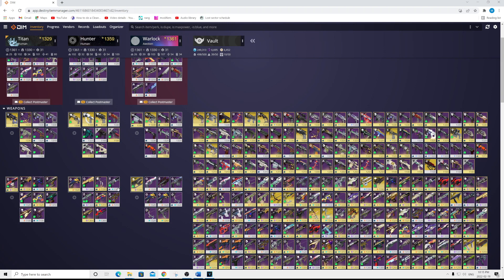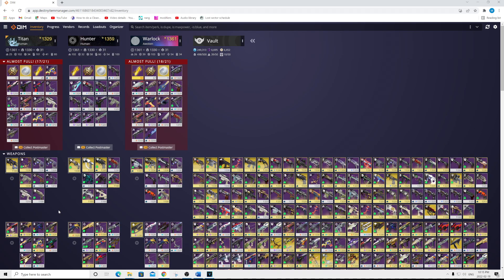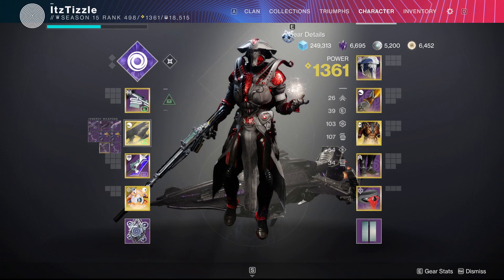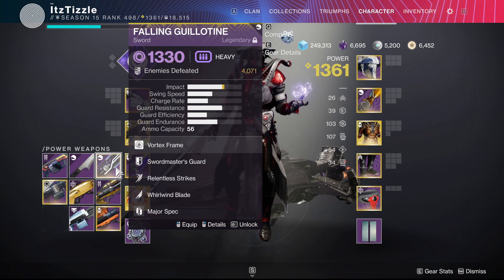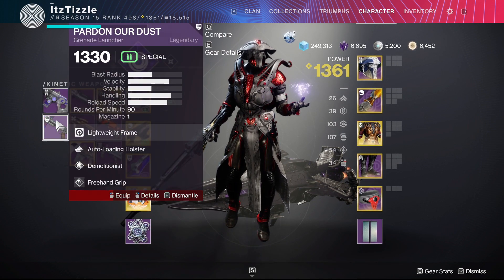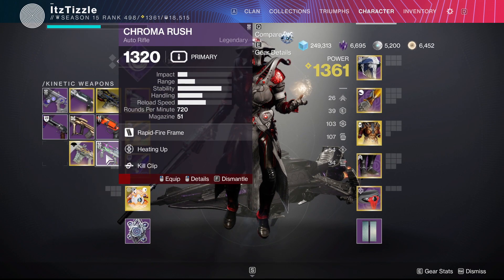The smart thing to do would also be to have a variety of weapons on your main character that you will be playing when Witch Queen goes live. What I have done is I only have the weapons I will use equipped, and then in my character inventory slots I have all the weapons I am going to be deleting. Once they are deleted I can go to the vault and pull out my good weapons — just like the good old days before the companion apps.